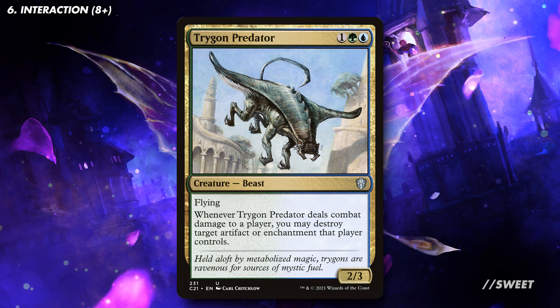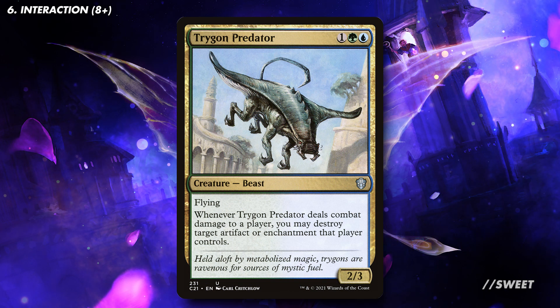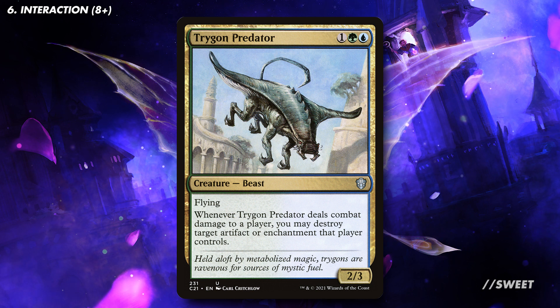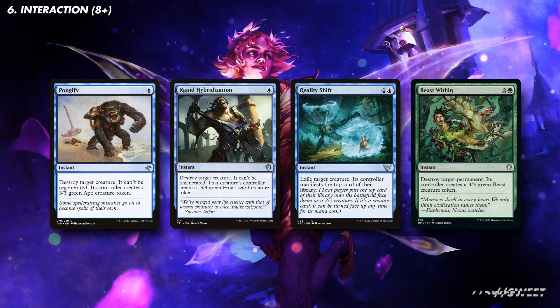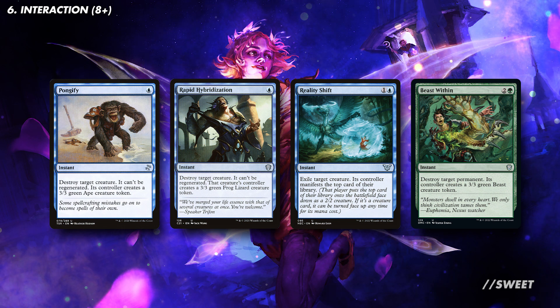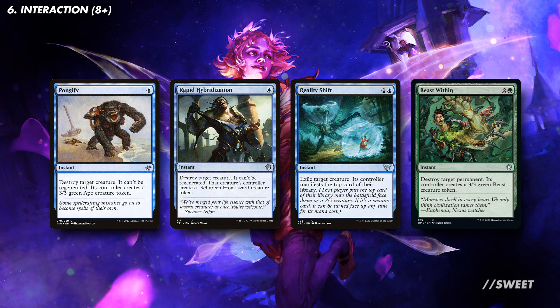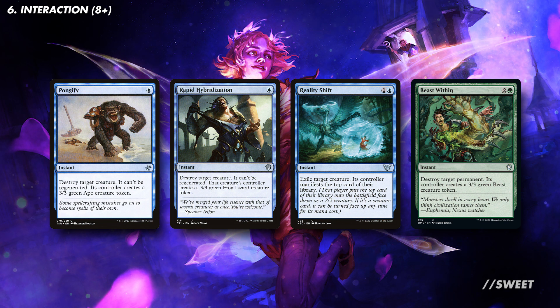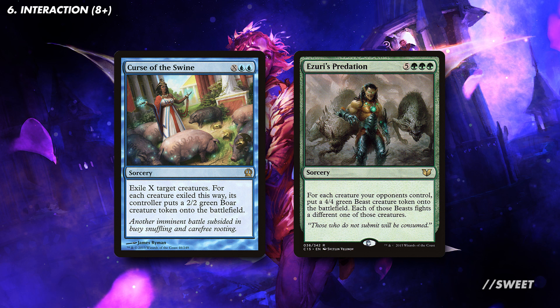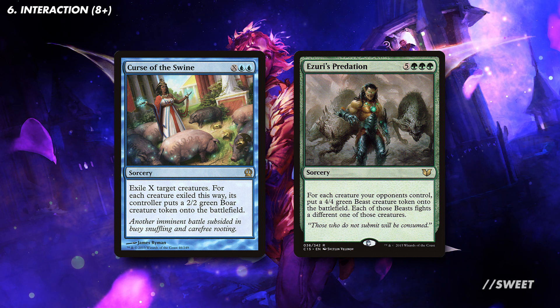Then you have a card like Thorn Elemental — a really good evasive creature we'd be happy to suit up with any of our auras. When it's swinging it also keeps artifacts and enchantments at bay as well. For some more efficient and instant speed interaction, you have cards like Pongify, Rabid Hybridization, Reality Shift, and Beast Within — great for when you just really need to answer a threat. For board wipes, we have cards like Curse of the Swine and Azdiz's Predation, which are just great answers to any of our opponents' scary board states.